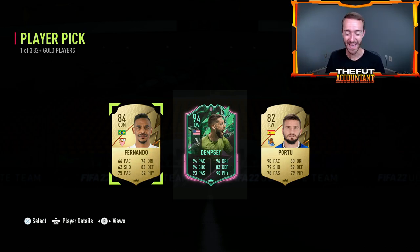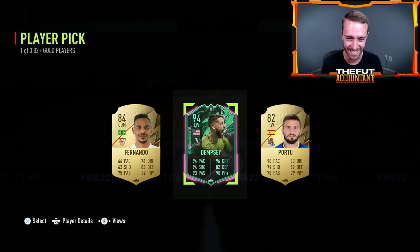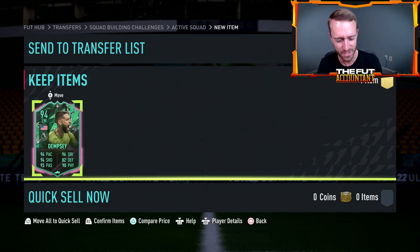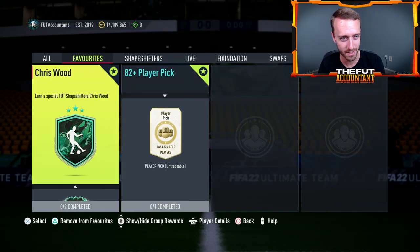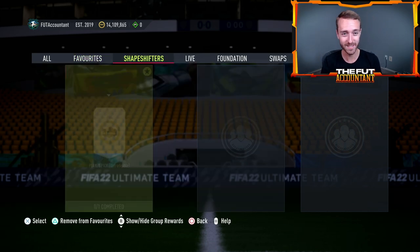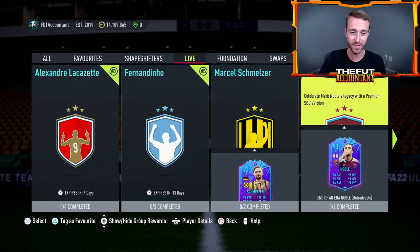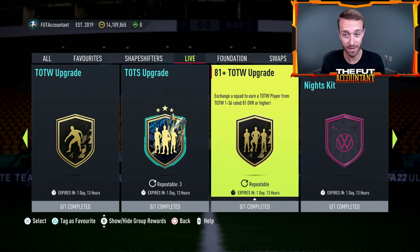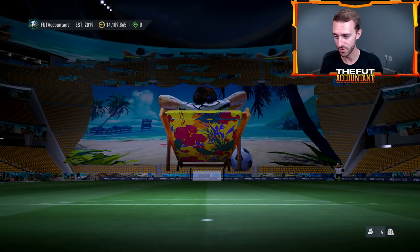Let's freaking go — Dempsey! This is the guy that I wanted. I used Dempsey for like five games yesterday and I kept saying this is the guy I wanted to pack, and we freaking got him on the YouTube video. I'm excited about that because the USA squad needed him. Make sure you do a couple of those 81-plus Team of the Week upgrades if you have some of those 82s and 83s in your club — that will become very, very helpful heading into footies.